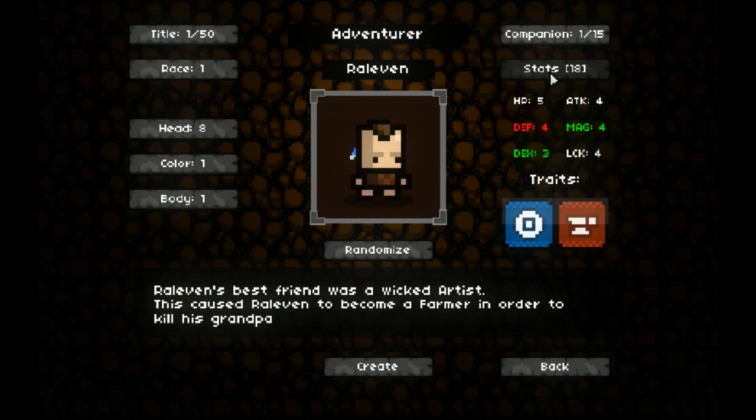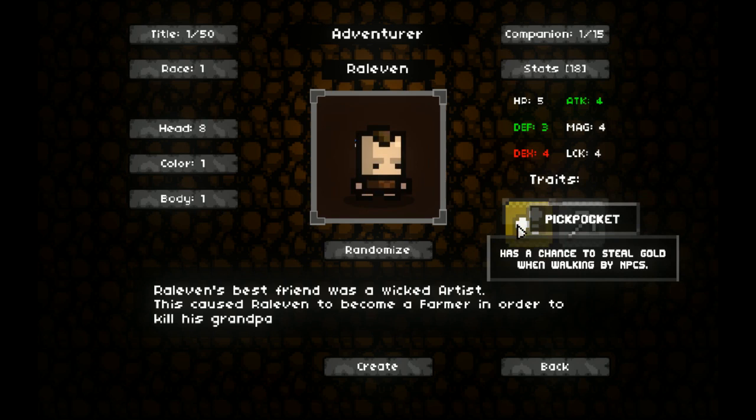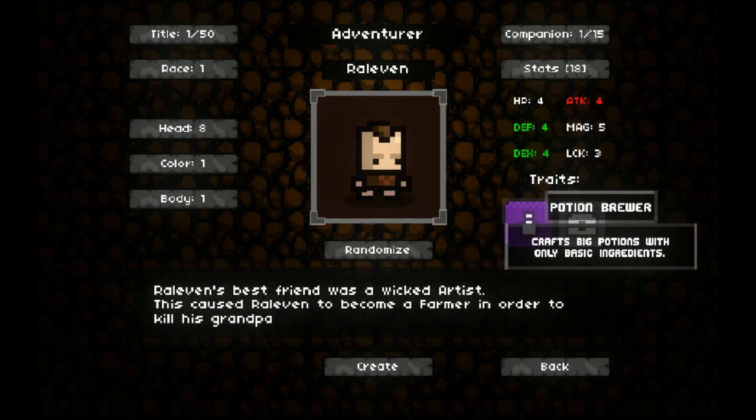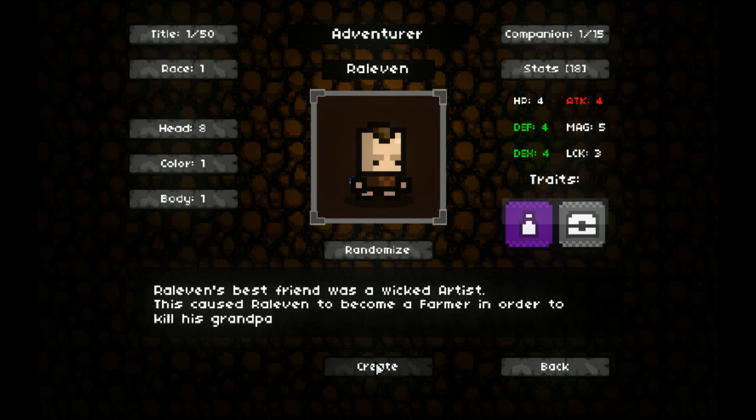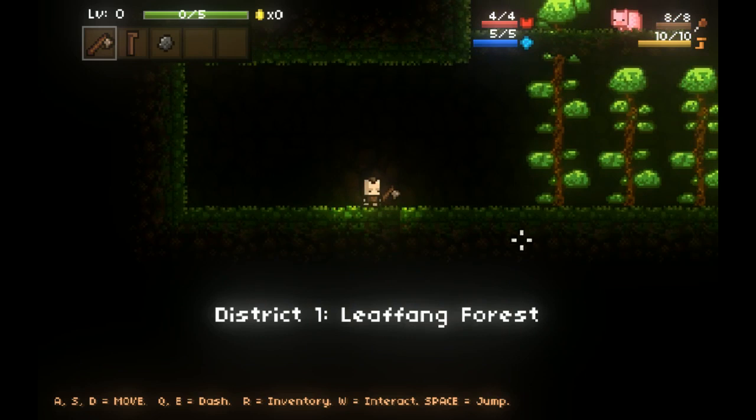This guy looks pretty interesting. I'm going to go ahead and change his stats since you can randomize them. I also discovered recently that you have two traits on your character - some characters have different traits. Like this guy's a good miner and he's a pickpocket. I like to go for guys that have a potion ability because when I craft potions - which I didn't show you in the previous video because I had no idea how - they are bigger and heal you more or give you more mana, though I don't know if mana is actually implemented yet.